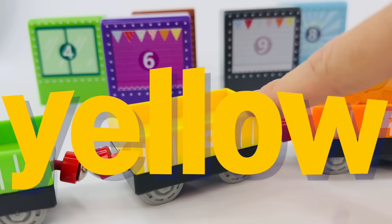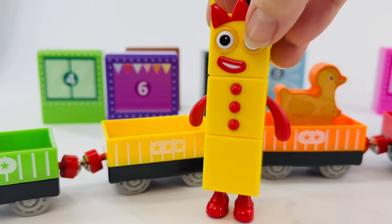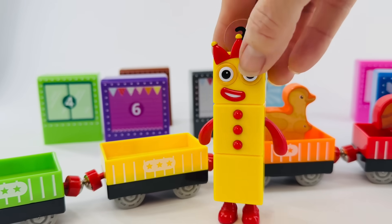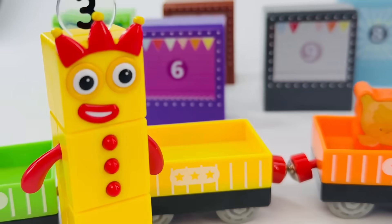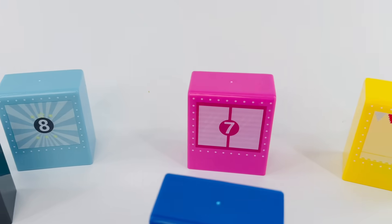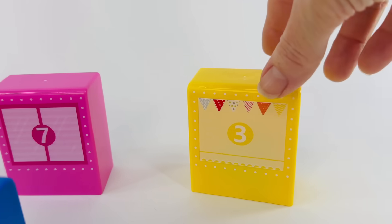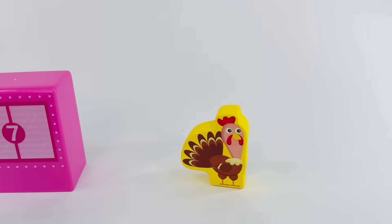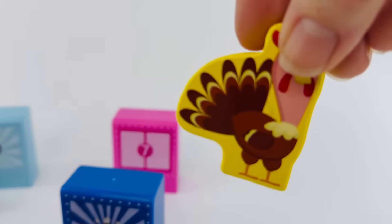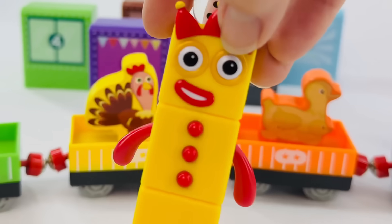What's next? It's the yellow train car. But how many stars are there? Number Block three will help us count. Let's all count together. One, two, three. Right, that's the number three. Where's our box with the number three on it? It's over here and it's yellow. Lift it up. It's a turkey. The turkey goes in car number three. Good job, Number Block number three.